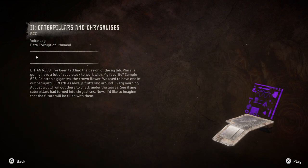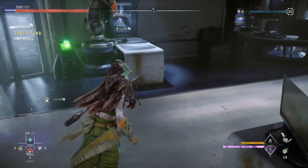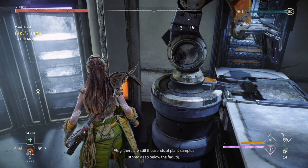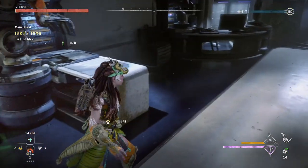Gaia has a lot of seed stock to work with - her favorite is sample 626, Calotropis gigantea, the crown flower. She mentions they used to have one in their backyard with butterflies floating around every morning, and August would run out to check if caterpillars had turned into chrysalises. She'd like to imagine the future will be filled with them. According to this console, there are still thousands of plant samples stored deep below the facility - I could ask Gaia about them.